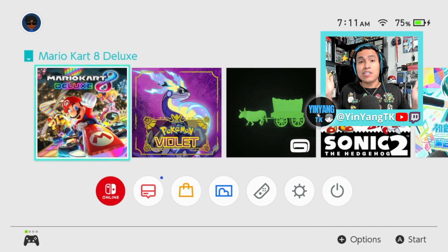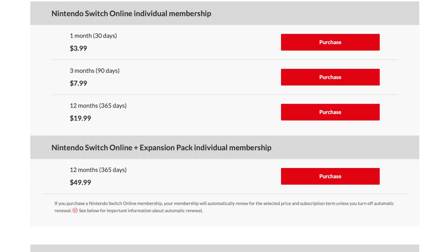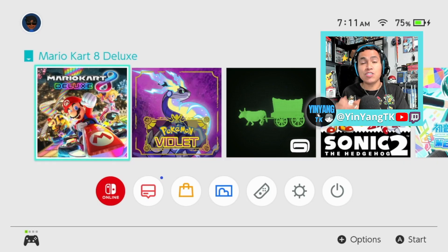First things first, you can download it either way — either by the DLC on the Nintendo eShop, or if you have the Nintendo Switch Online subscription. Only if you have the most expensive one, the $49.99 expansion pack. That's the only way you can get it and download Wave 4 and all of the Wave courses. I've also done other videos covering both ways, and the links are in the description below and also popping up on the video.